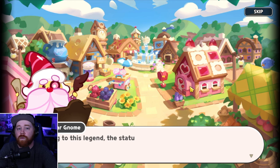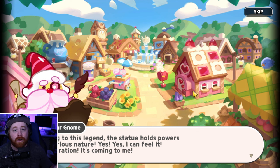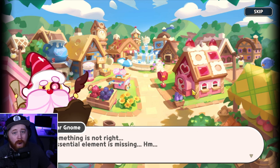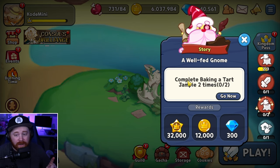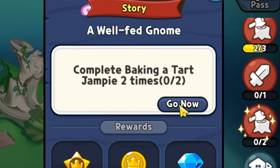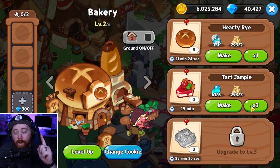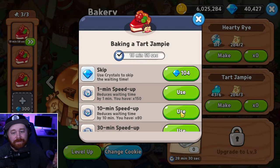Once you've completed all the dialogue — whether you read it or skipped it — it's going to bring us to the very first quest. That quest is called 'A Well-Fed Gnome.' We need to complete it by baking tart jampies two times. So we're heading over to the bakery and loading up all three tart jampies.